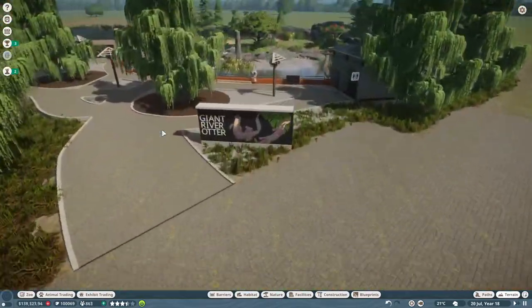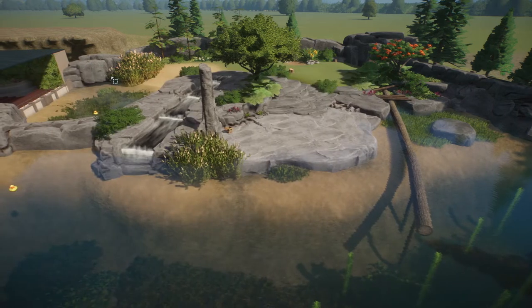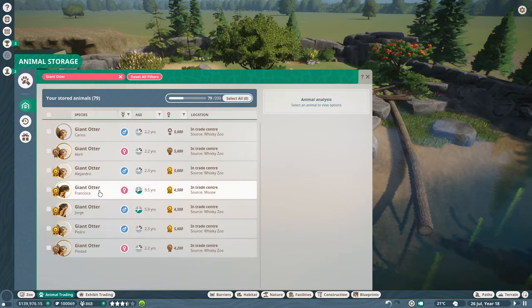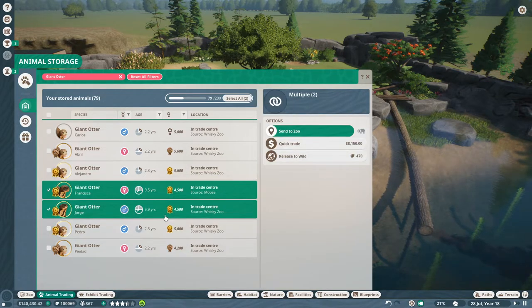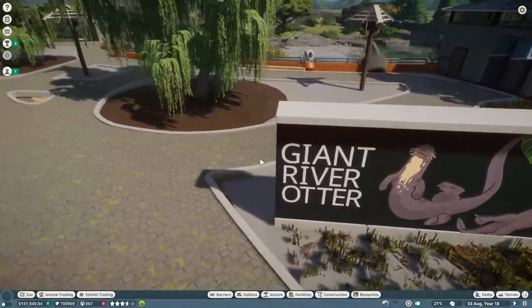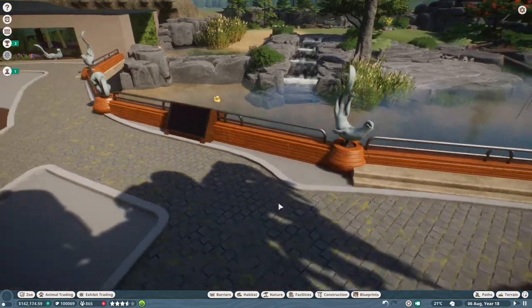I think we can actually put the otters in there now, so let's go to the animal trading. We're going to start with one male and one female. My giant otters are pretty good actually - we've got some gold ones. I think those are the best ones - the others are quite young at the moment. But we'll put these in because I know these are an actual breeding pair. So we'll send them to the zoo, we'll send them in here. I do expect a lot of people to come over this area - I was going to do a bridge going straight over, but I've gone against that.